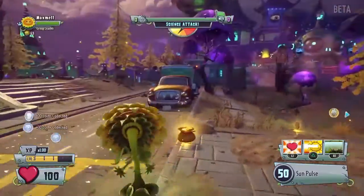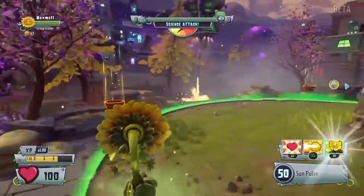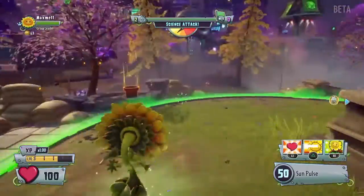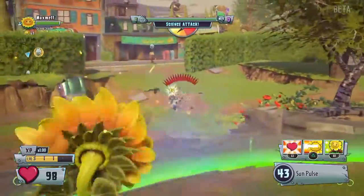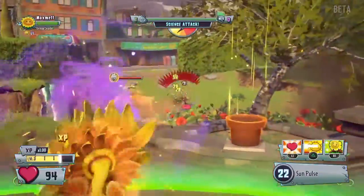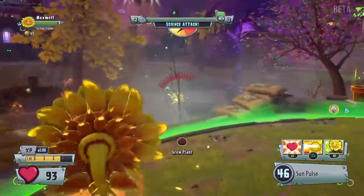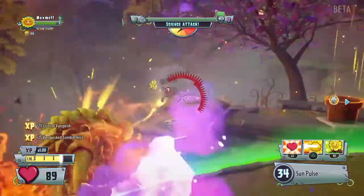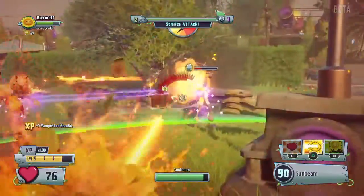And one thing I like is the amount of enemies — there's so many different enemies in this one that they vary, and there's also a bunch of different plants in this game. So really, I like what they've done with the beta; they've shown enough content of improvement. I don't know how the full game is going to be — I want to see more on it — but the beta is promising. I enjoy it. It's literally fun.